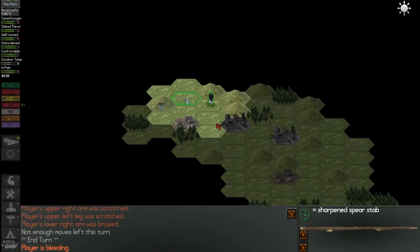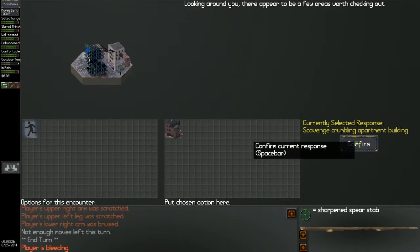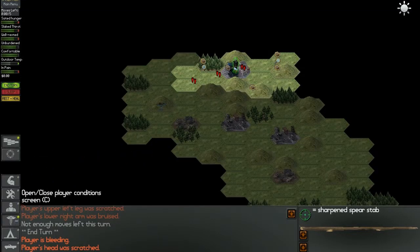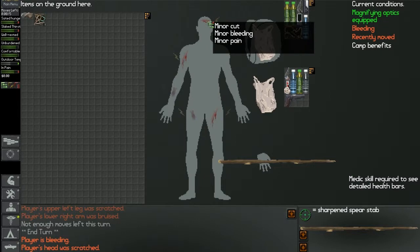This might be a very, very short episode. I think we might want to go to the east. Cut unbroken glass - Jesus, this is going so badly. Cut. Where did I cut myself? Here? Or here?